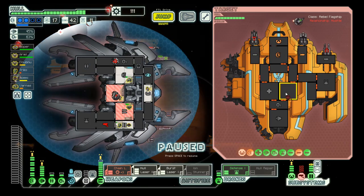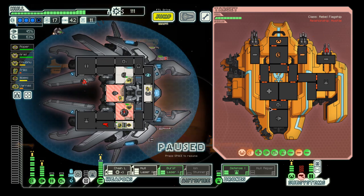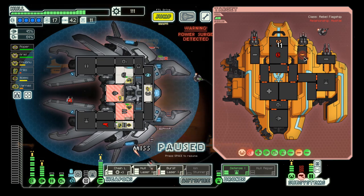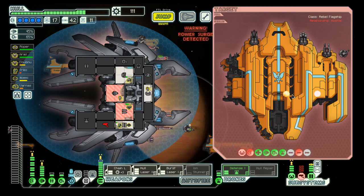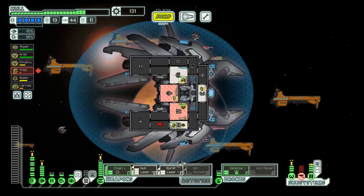Shields. Two more hits and that should sort out round two. Nice. I think we killed quite a few of their crew, so that should make it easier on us when it comes to the next round.